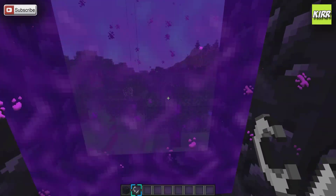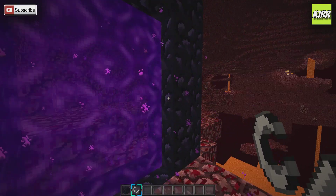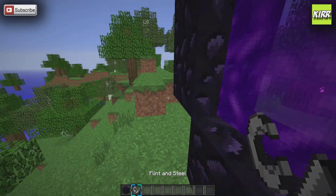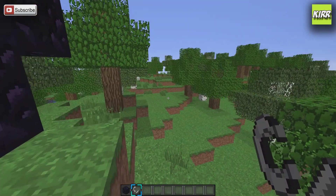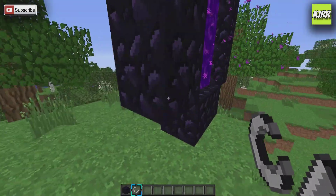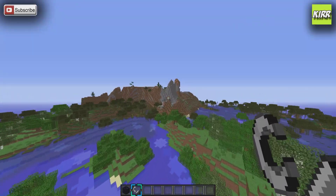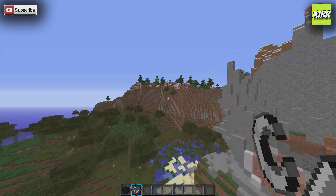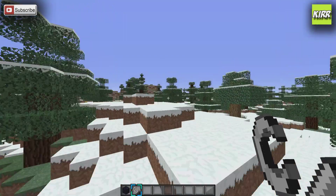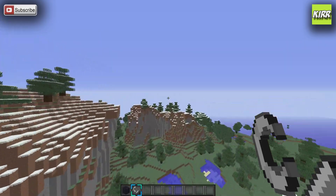We're going to hop in. As you can see we've made a portal here and now we are going to go back through and we come out here. Now let's say I wanted to go off in this area into these wonderful extreme hills and I didn't want to walk up this hill every single time — this would take forever.